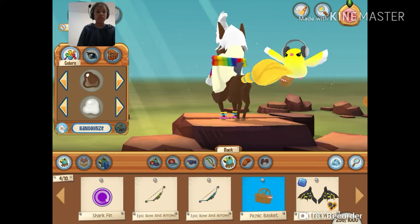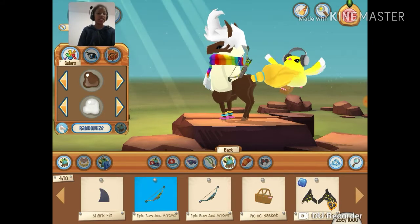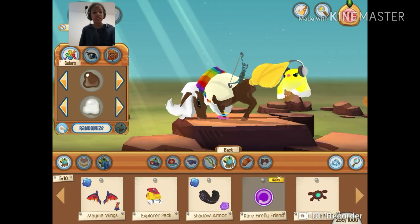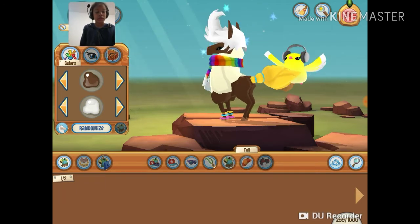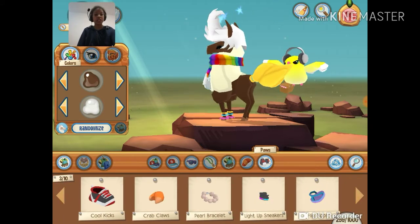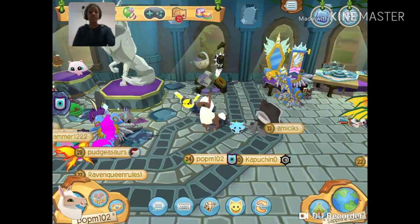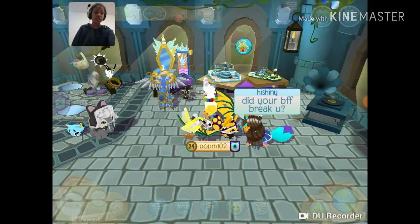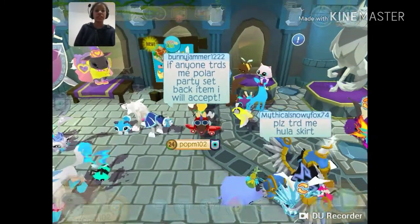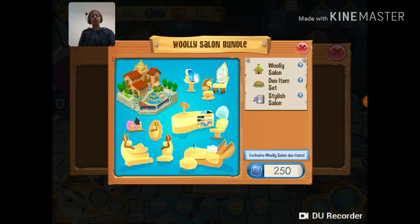I'm just gonna do the sharp one. I put that on ages ago. Let's put that on — actually, just put this one. There's the spike. There you go, and this completes my look for the llama. Let's look at the den now.